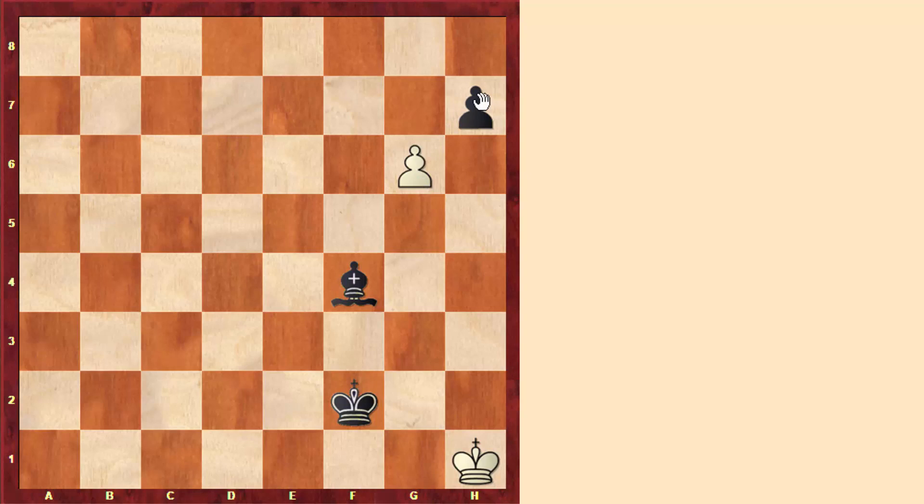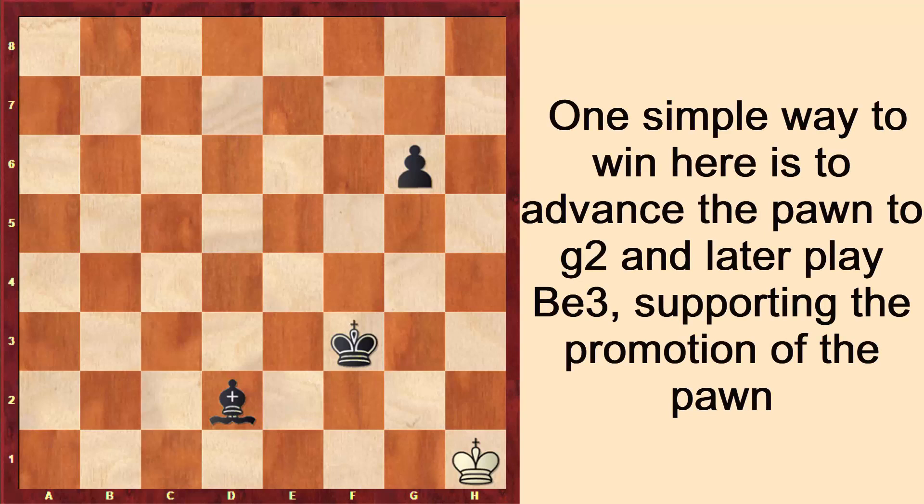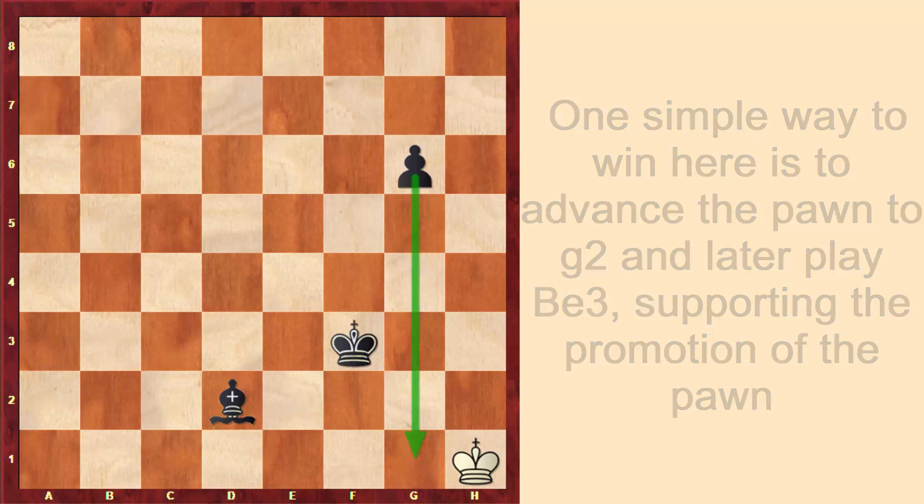It's important to notice that White gives the pawn only in a position where he gets a stalemate. If White plays the move g6 a few moves before — for example here — this would be very bad because Black would take, and now we have a g-pawn and not an h-pawn. This position is not a stalemate, and Black would win easily by pushing the pawn, regardless of whether Black has a dark-square or light-square bishop. This is not an h-pawn, so Black would win easily.